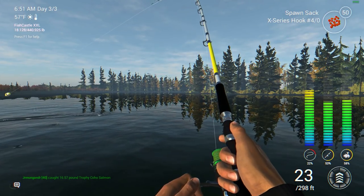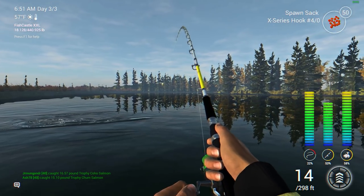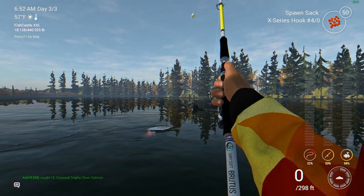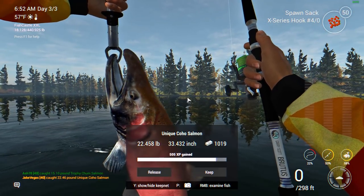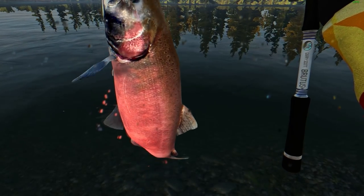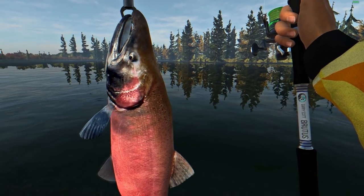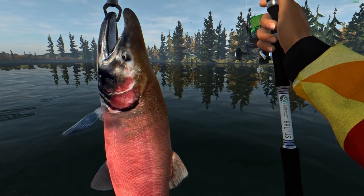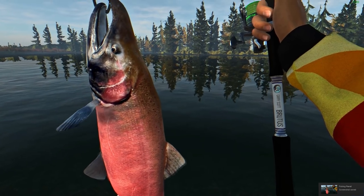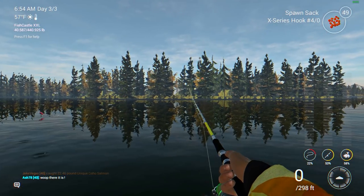That rod is wobbling — I bet this is a big one, this might be a unique. People land trophies and uniques like crazy out here. Let's see what it is — boom! Look at that, a unique coho salmon! Second fish for the video and it's a unique. Not the biggest salmon I've caught — I actually caught a unique coho my first day here in Alaska — but this one is up there. A nice pink body. She's a nice one, 10.19 pounds. Into the keep net.